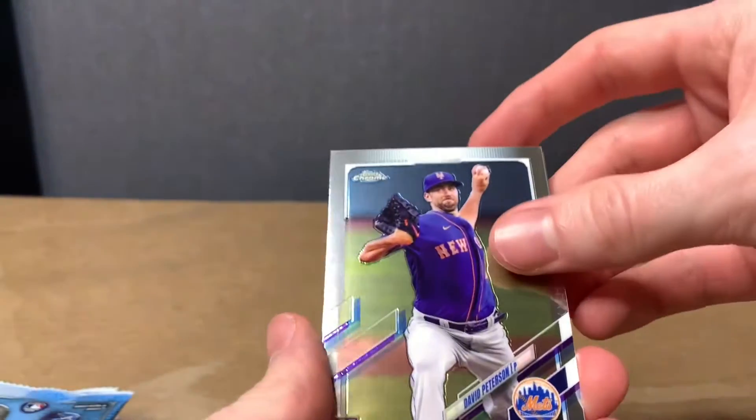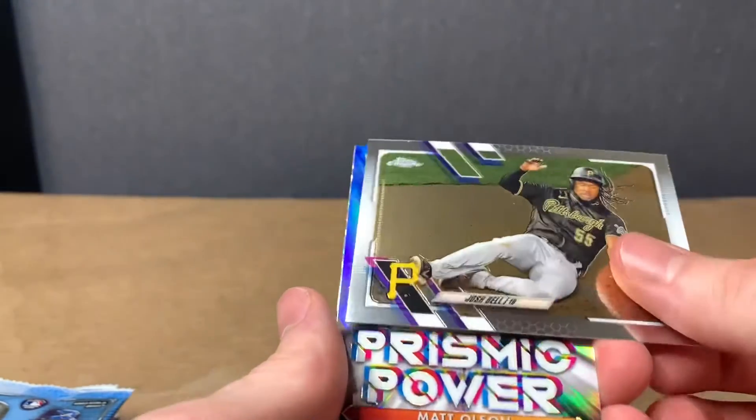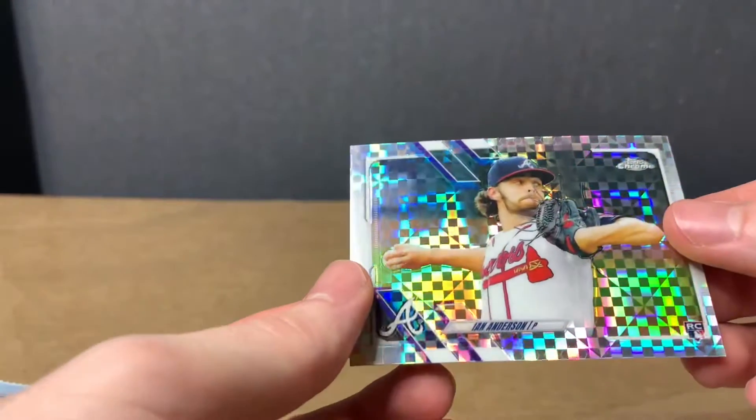We got David Peterson. Victor Robles. Josh Bell. Matt Olson. Prismatic Power. And we got an Ian Anderson parallel.